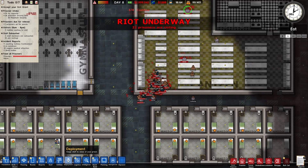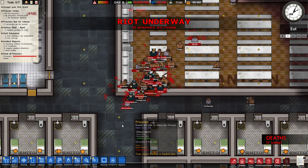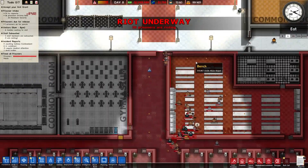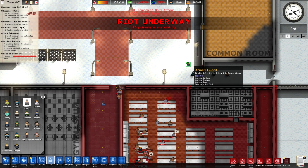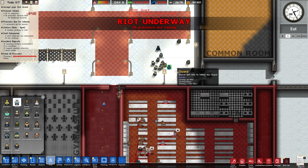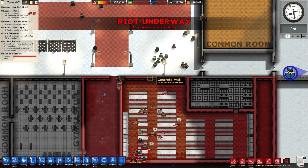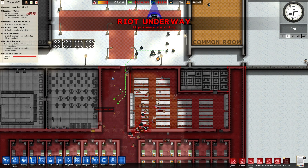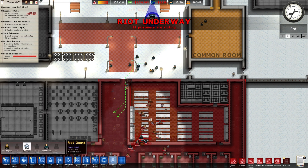We're going to close off intake and make it max security only now that we have our 100 original prisoners. Bodies are everywhere. The riots aren't getting any better, so we're going to hire some more guards. We'll bring ourselves up to 80 guards total. We need armed guards in here to keep the peace a little better.